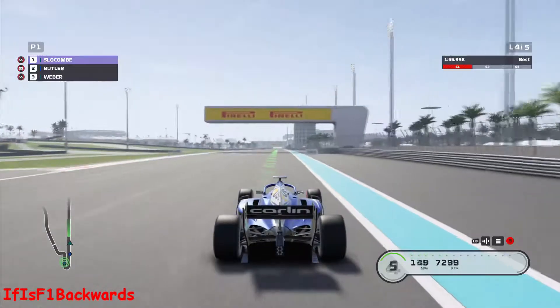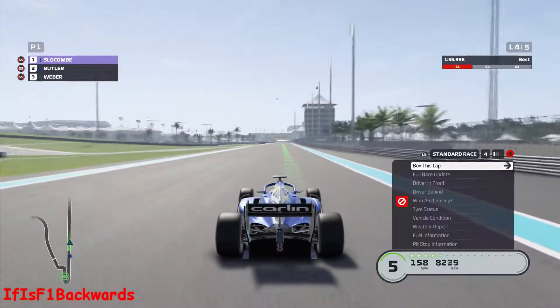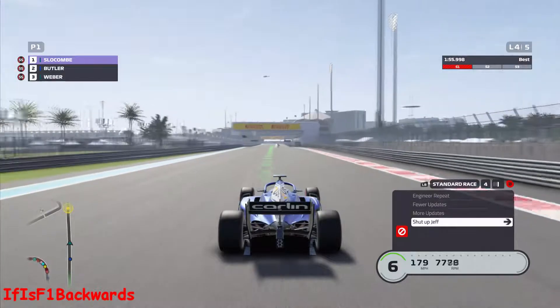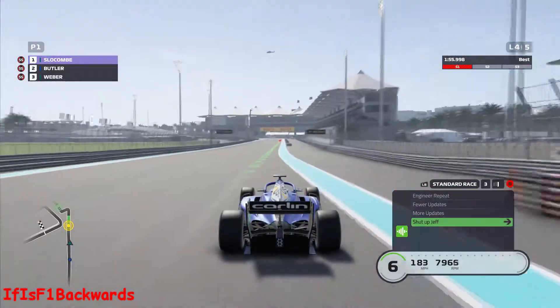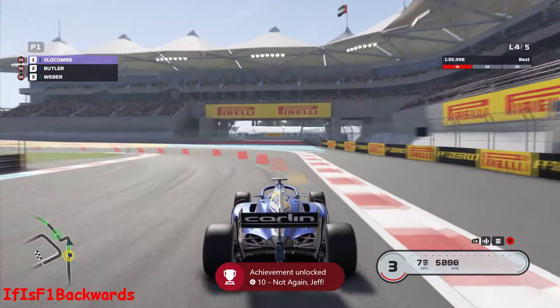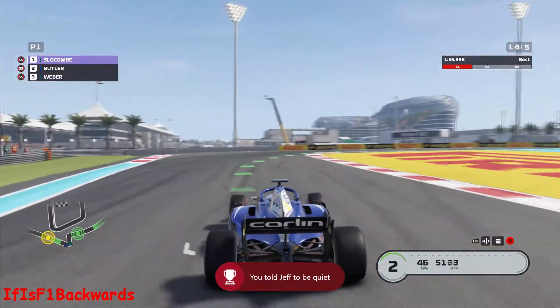When you're ready, bring up the menu by pressing the LB button, then click the B button twice to get to the last page. You might think you'd have to click A to do it, but it's actually the right D-pad to tell him to shut up.